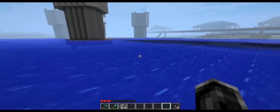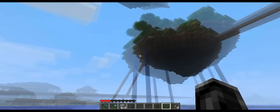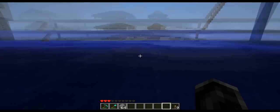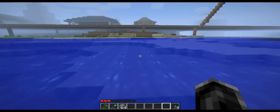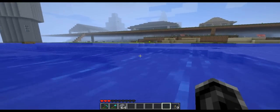Notch, if you're going to put sprinting in the game, put in at least faster swimming speed or something so you can move a bit quicker in the water.